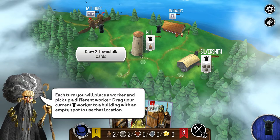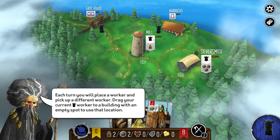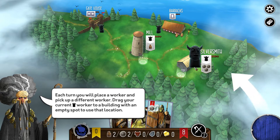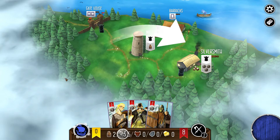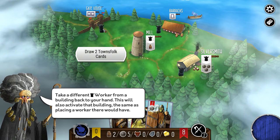If you've got a worker down already, you can't play there. So we have to play to either the mill or the silversmith to get those resources. We're going to take the three silver, which we can use to hire crew. Then we can take another worker up, and as we do that, we gain the bonus of that space.